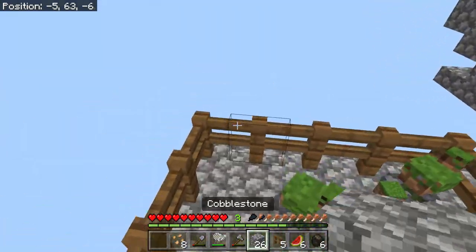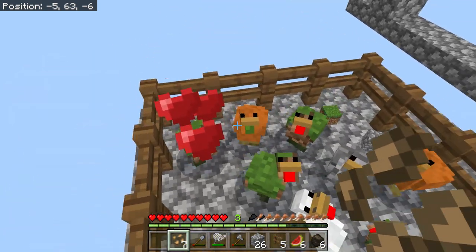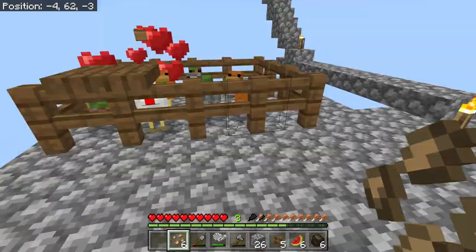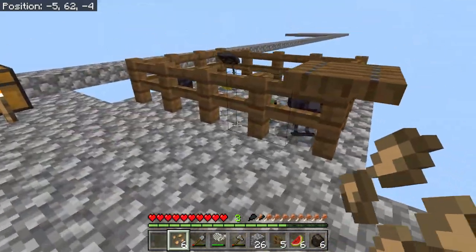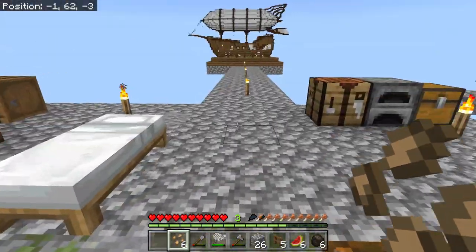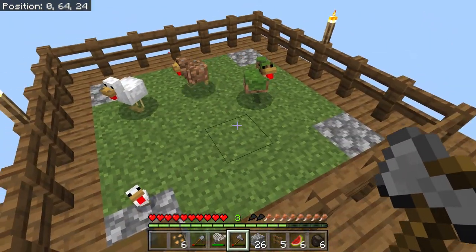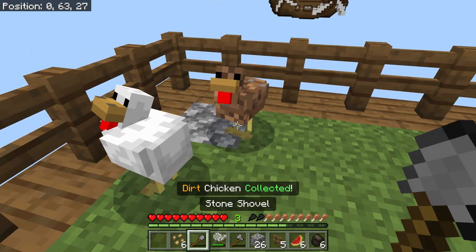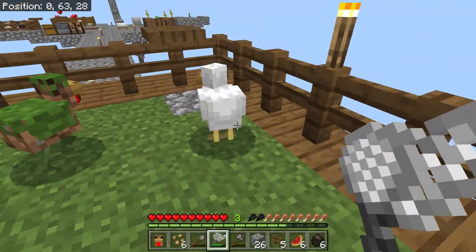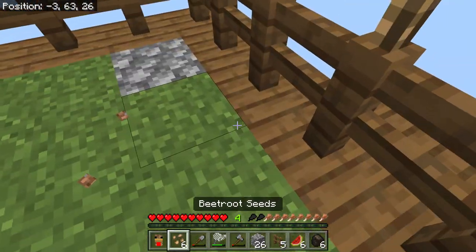Speaking of breeding — I bred the grass chicken and the cobblestone chicken. Let's do grass chicken plus red sand chicken and see if anything happens. Nothing happened there. Let's do grass plus wool and see if any of that stuff works. Get out of here. So now I have tons more dirt — makes me pretty happy. Oh, that's actually a dirt chicken! The old dirt chicken collected — that's kind of cool. These guys are just going to get, you know, what's coming to them.